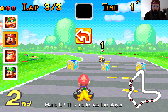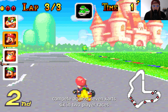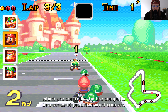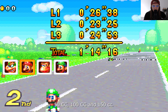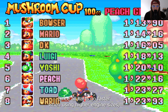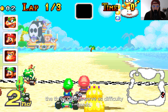In Mario GP mode, the player competes against seven karts — six in two-player races — which are controlled by the computer, in a series of predetermined courses. The player can choose to race using three different engine-sized classes: 50cc, 100cc, and 150cc. Since all karts go faster when using higher engine sizes, the three classes serve as difficulty levels.